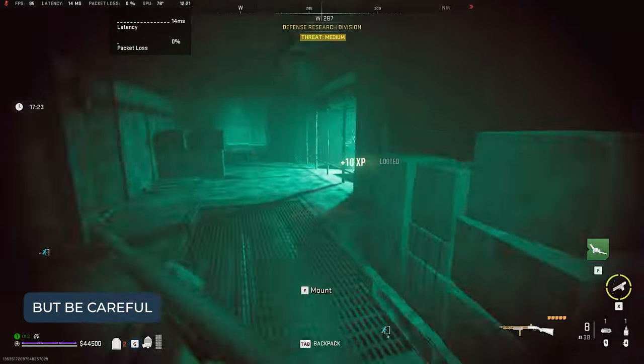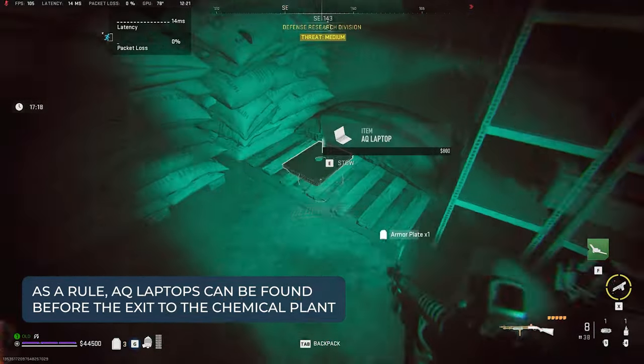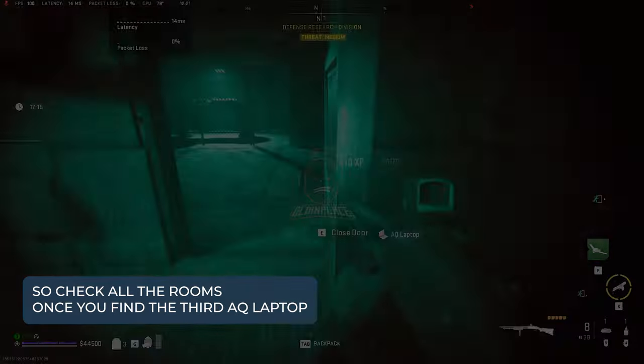But be careful — there may be other players in this bunker at this time. As a rule, AQ laptops can be found before the exit to the chemical plant, so check all the rooms.